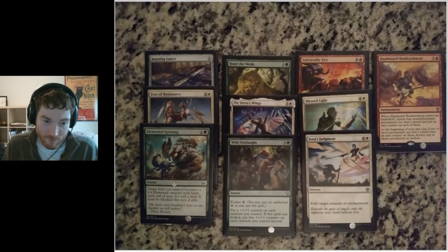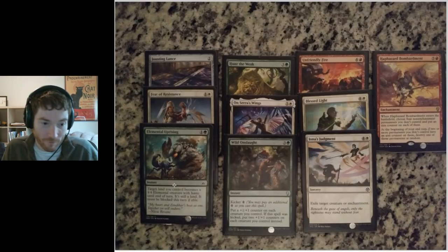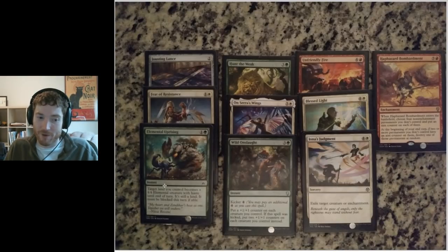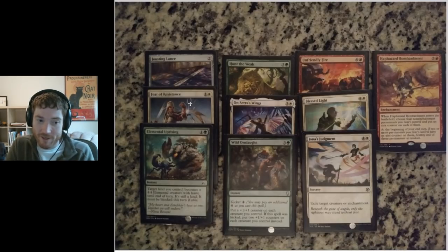Spell-wise, Elemental Uprising was much harder to use than I thought — it really requires you to have three lands untapped, not two. I liked that it was an instant; I did get to ambush once, which ended up trading, so I took four less damage to the face. I never got to use the 'force opponent to block' ability. It sat in my hand a lot. I don't know if I'd play that again in retrospect. Feet of Resistance massively outperformed — protection turns out to be very, very strong, even if I don't entirely understand exactly what it does. Getting protection from my opponent's creature color so I take zero damage and then getting a permanent counter was amazing as a combat trick.